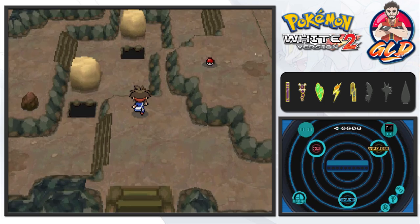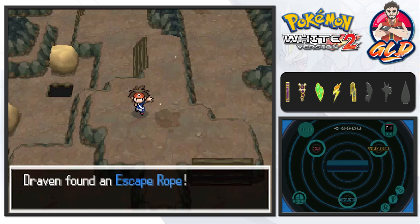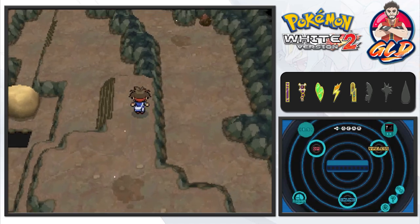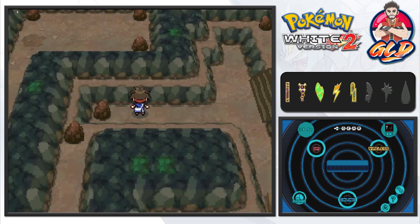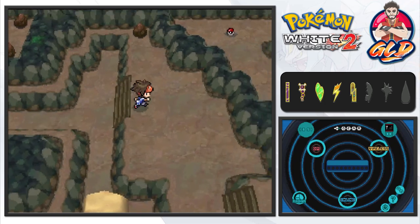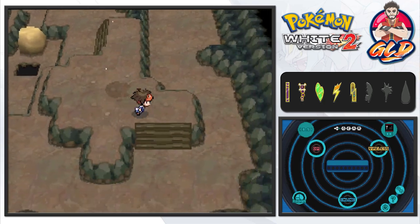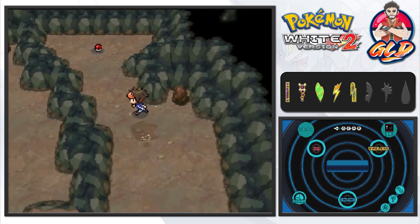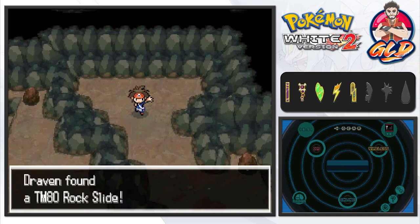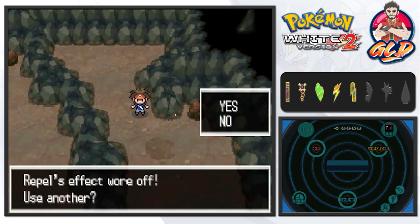We're going into the next floor and this is where you'll actually find Cobalion - though I don't think you're going to find it right now. We also found an Escape Rope here. In Pokemon Black and White you could find Cobalion here, but since we're in Black and White 2 we just saw it earlier. Eventually we'll get to see where it's at, but it's going to be powered up - souped up. And yes, we found TM80 Rock Slide - that's the item we've been looking for!